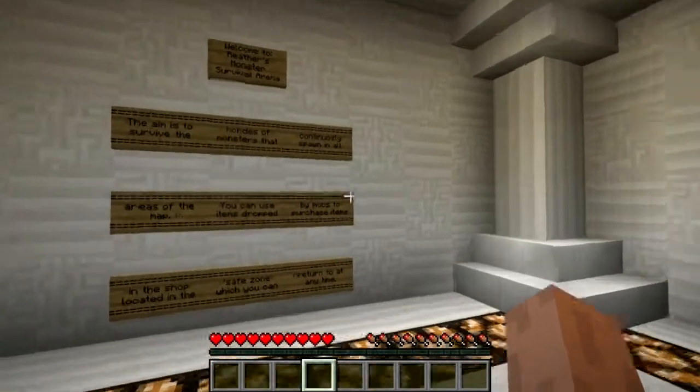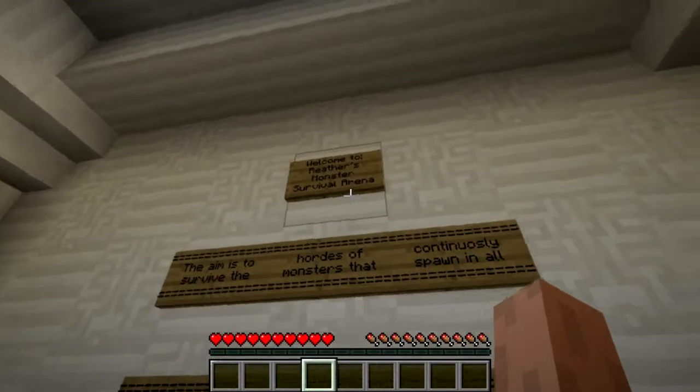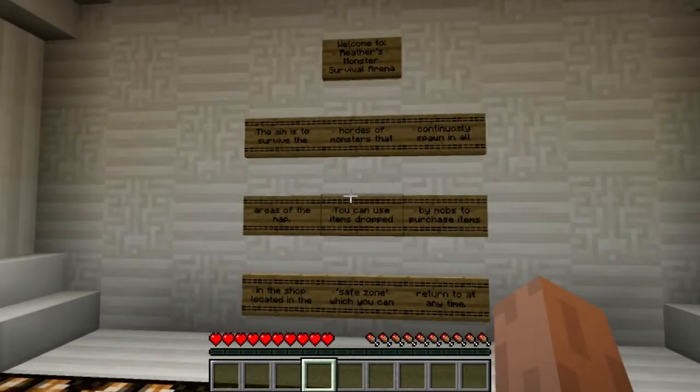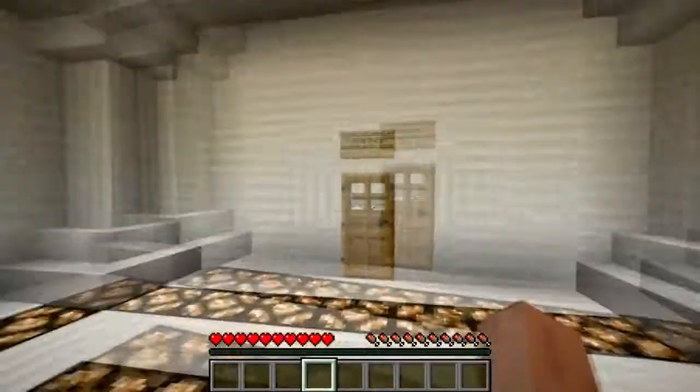Hello everybody! Welcome to Minecraft Map Reviews. This time we're looking at a map called Reitha's Monster Survival Arena. The aim is to survive the hordes of monsters that continuously spawn in all areas of the map. You can use items dropped by mobs to purchase items in the shop located in the safe zone, which you can return to at any time. And of course you've got your rules and all sorts of cool stuff.